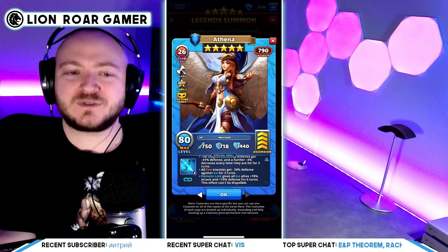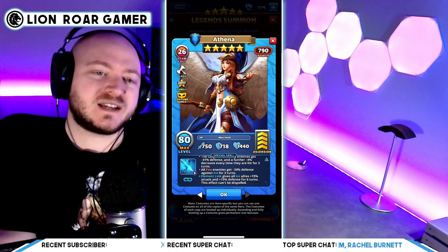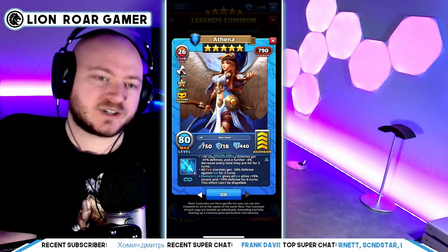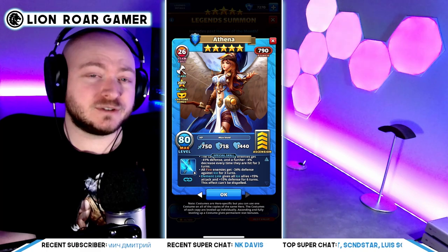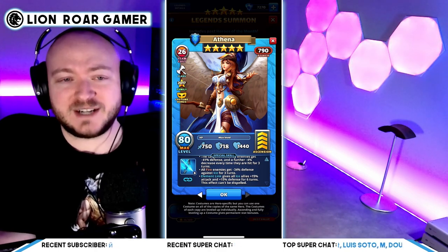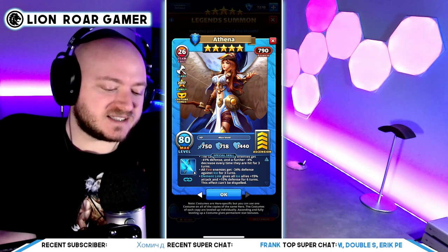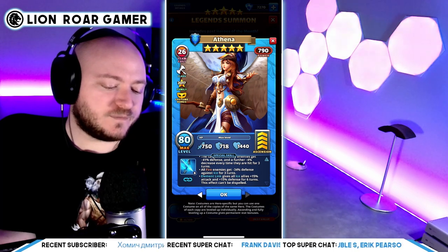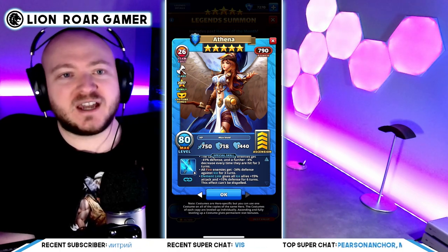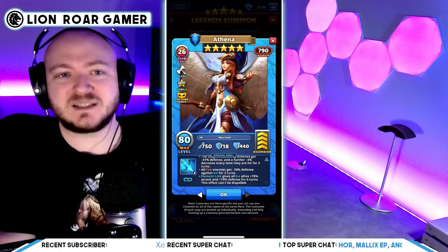Athena was already good with that defense down effect, and now you're going to throw on top of it this particular effect. I would think this would be useful if you're taking on offense against a red tank, but you're probably going to beat the red tank with blue tiles anyway. This makes going against red flanks particularly good. I like to go 3-2 in my offensive matchups. This would be good where maybe you go with two blues against a purple or yellow tank. Elemental link gives all ice allies plus 15 percent attack and 15 percent defense for six turns — and this effect can't be dispelled. I already thought Athena was an A, and this just solidly puts her back in A territory. So Athena's an A.